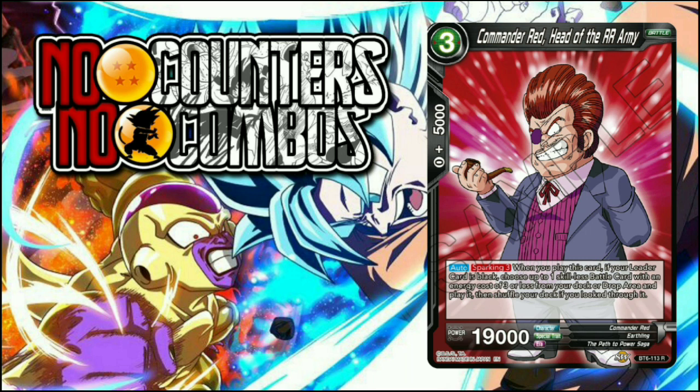Because you're utilizing minimal resources to continue these plays, you're building more board presence moving forward. If your one-drop Gokus linger on the board, they accrue value as the game progresses. Commander Red and Training Buddy Krillin become optional plays at that point because you don't always need to play them on curve.